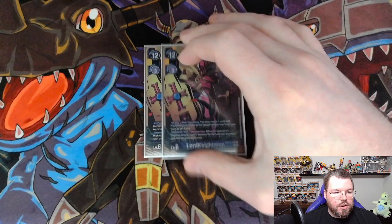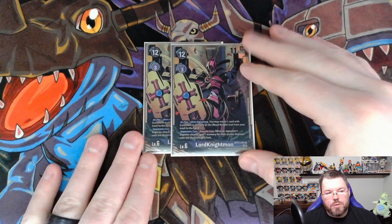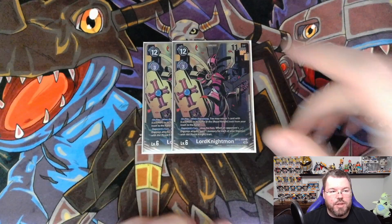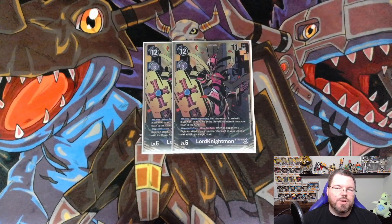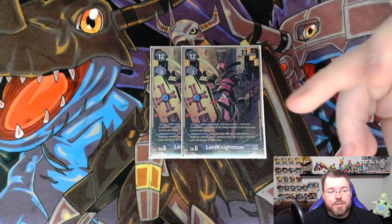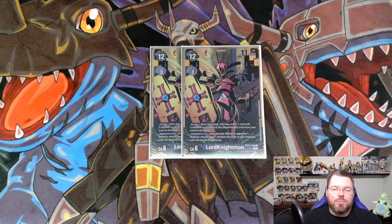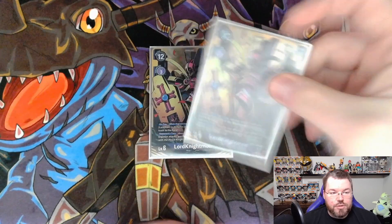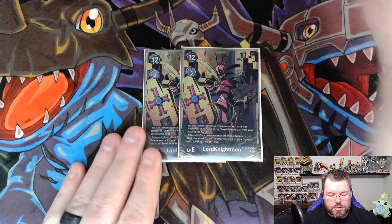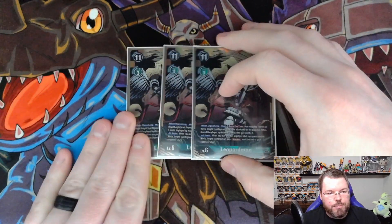We are also playing 2 Lord Nightmons. His on play: you may return 1 card with Lucemon in the name or Royal Knight trait from the trash to your hand — and that is not Digimon-specific, so you can recycle Purge, you can recycle Second Mappa, he just lets you toolbox your trash. His other effect is opponent's turn once per turn: when an opponent's Digimon attacks, gain 1 memory for each of your Digimon with a Royal Knight trait — including himself — so if you swarm with Omnimon and they swing once you gain like 10 memory.